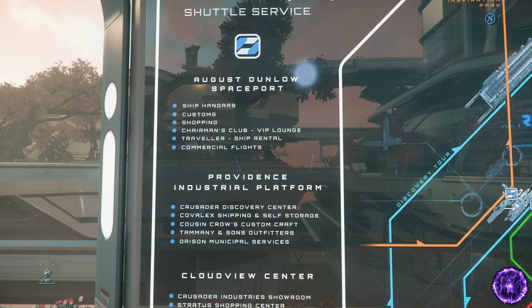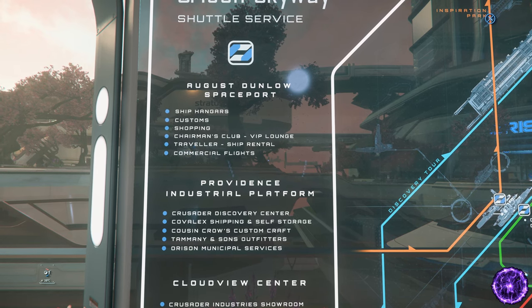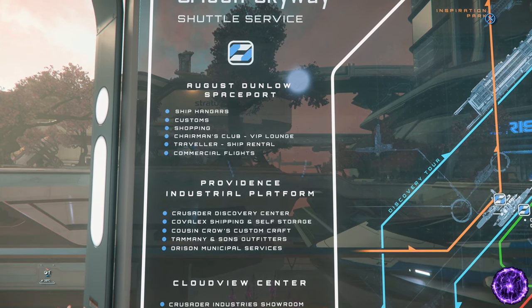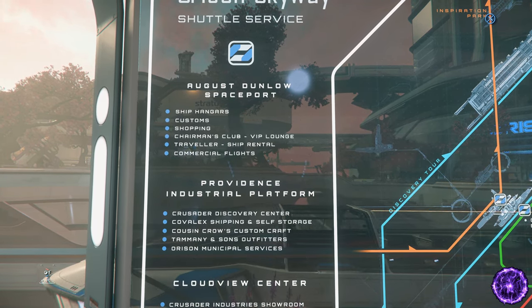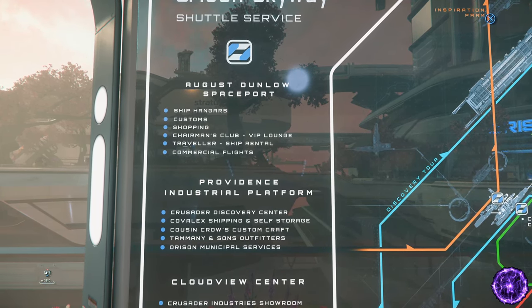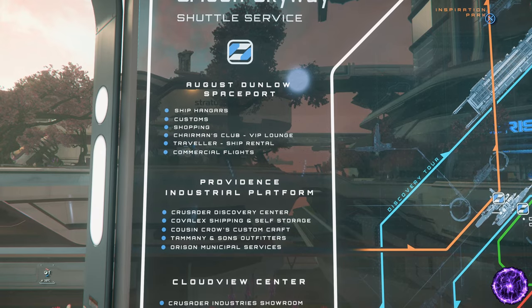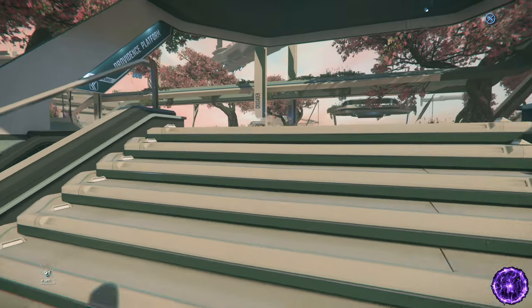Then there's the spaceport where you can access your ships from the ASOP terminals. You've got customs where you can pay off your fines, some shopping, drinks and food, Chairman's Club VIP lounge if you have access, ship rentals, and commercial flights. Have a wander around and go buy some armor — obviously depending on how much in-game currency you have.